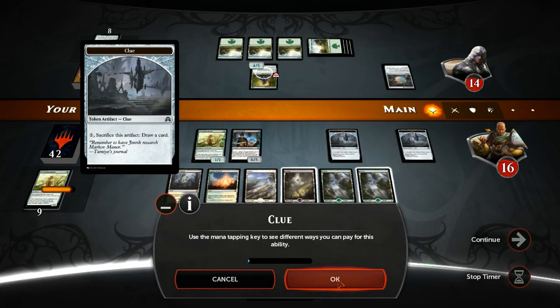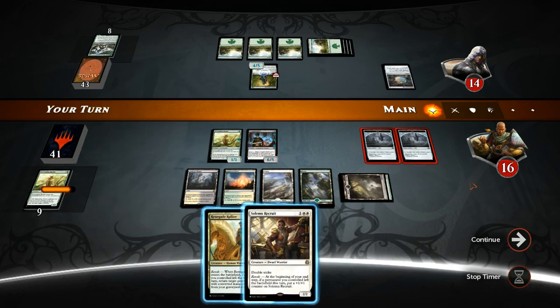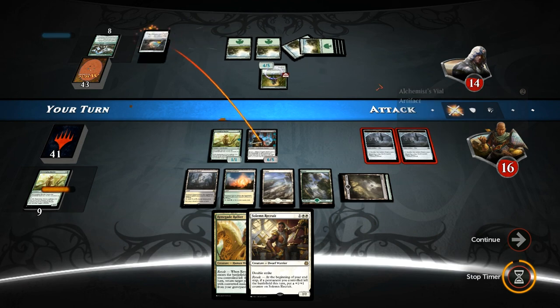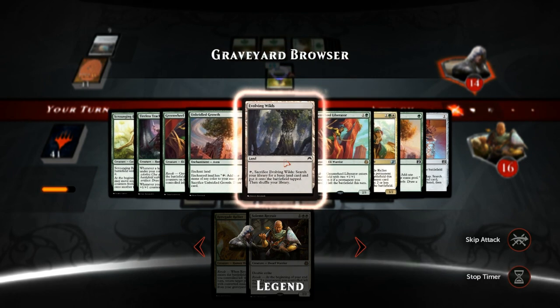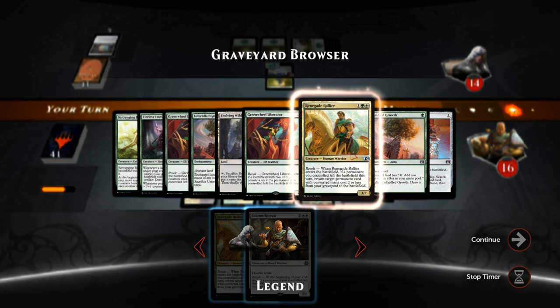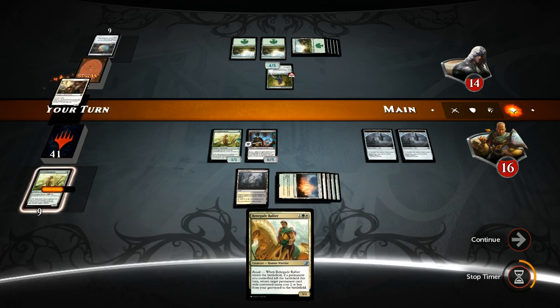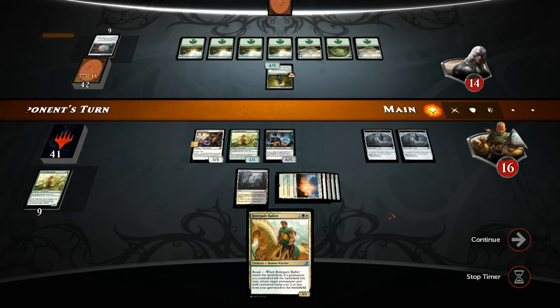Let's attack with the Rebel — opponent might use a Vial and they do. Is it better to get back the Liberator or just play the Recruit? The Bandar is not attacking. I think I like playing the Recruit — could have also gotten back maybe another Bandar with the Rallier, but this seems fine. Now we have two good attackers into the Advocate.